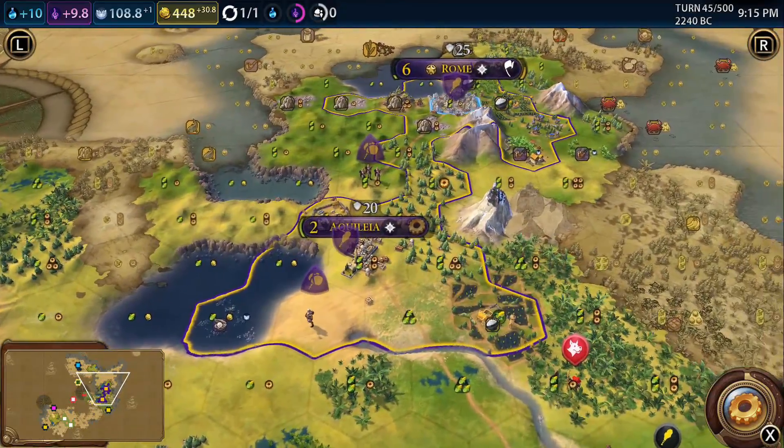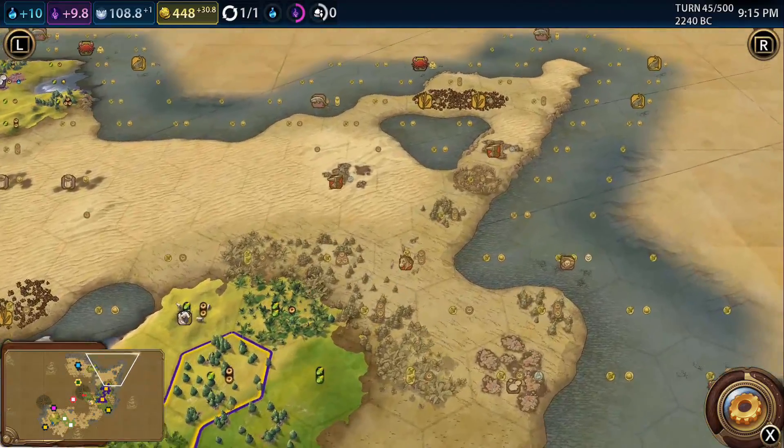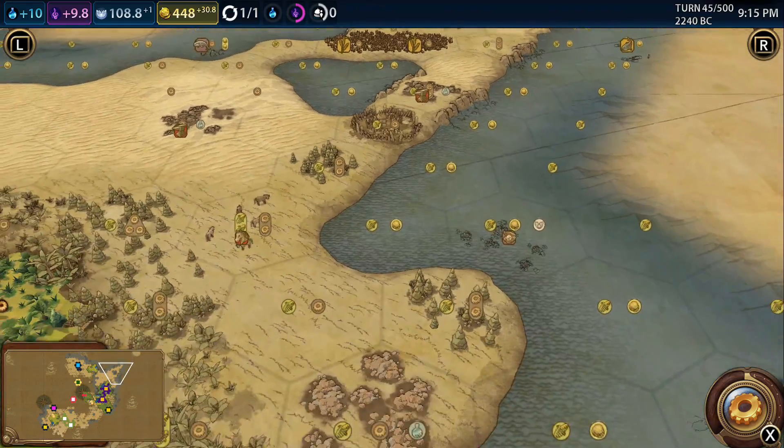I was looking at things off-camera and I've decided we need to get rid of this barbarian encampment up here. It's annoying - if it starts spawning barbarians it could be a real thorn in our side.